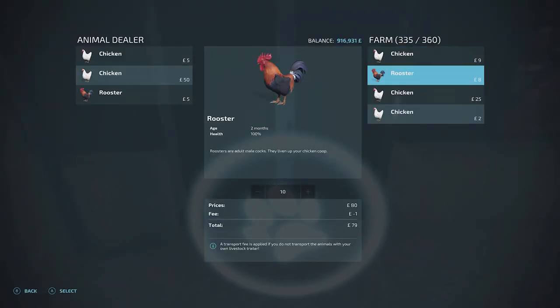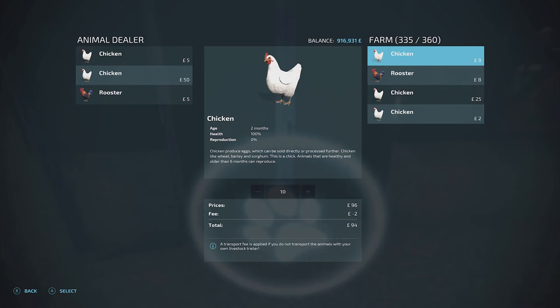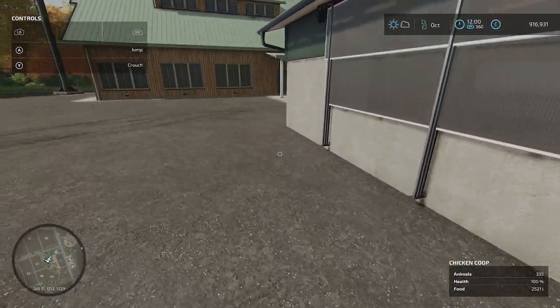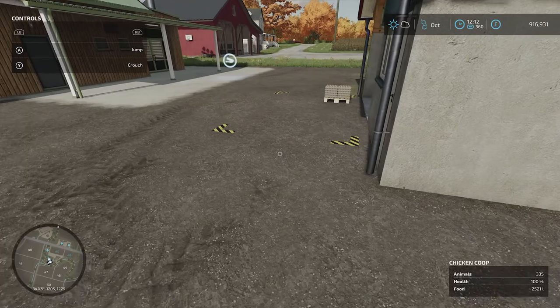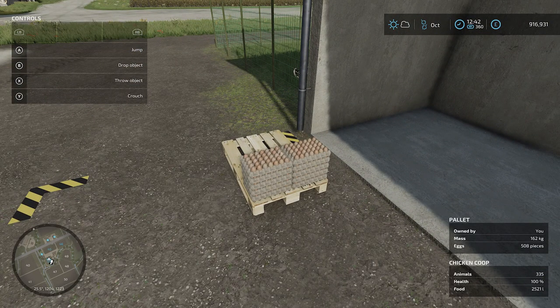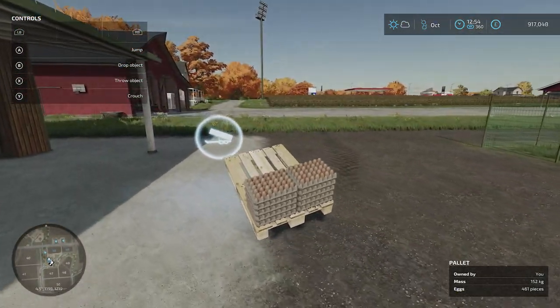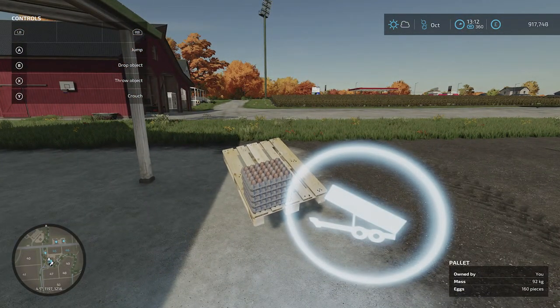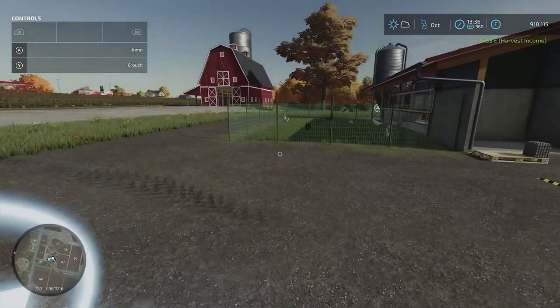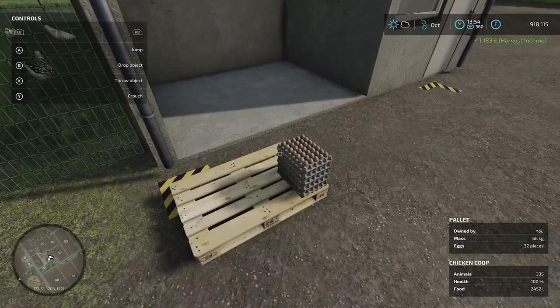Our chickens have increased in value and we've got 335 now — up from 325, so 10 new chickens have been bred. The food is at 2,700 litres so keep a close eye on that. We've also got more eggs overnight. Once you start approaching the 360 chicken limit you'll want to start selling off some of the older chickens. Pick up the egg pallets and drop them at the farmer's market — 1,183 harvest income!